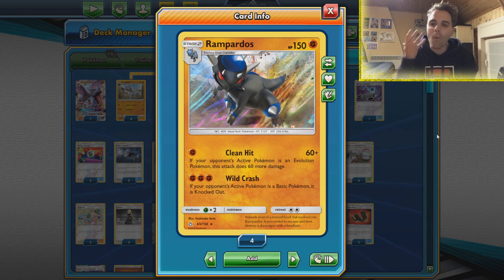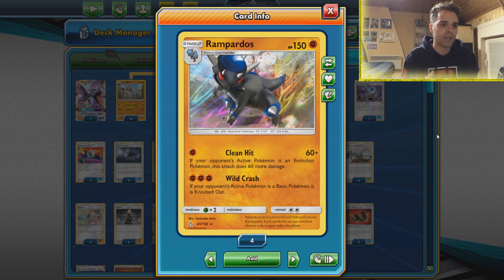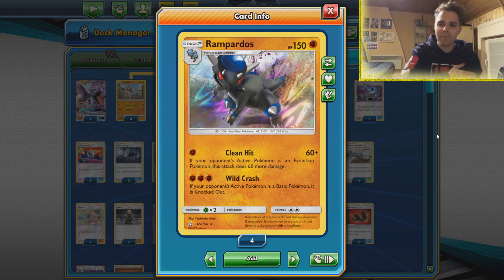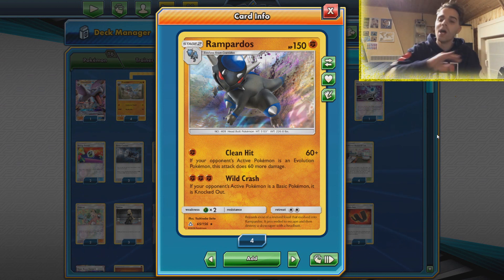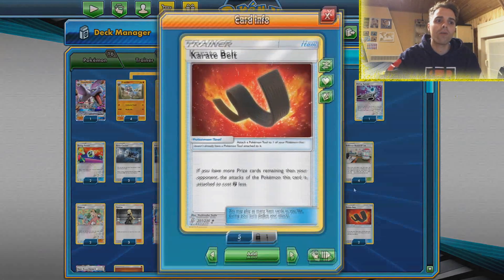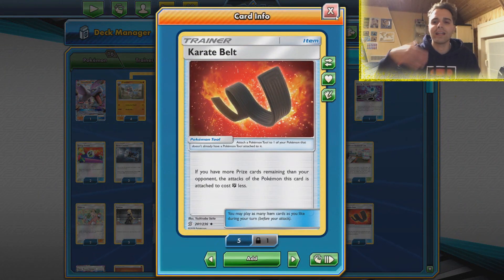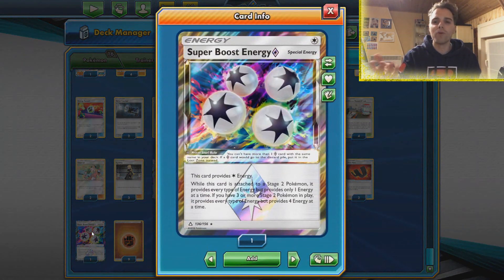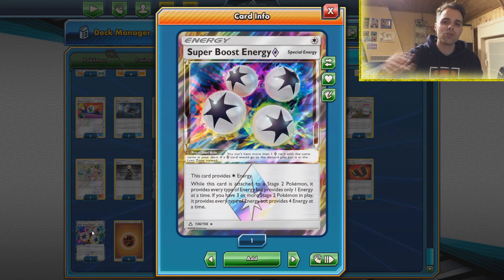With Rampardos we have Wild Crash. For 3 fighting energies we can just knock out the opponent if it's a basic Pokemon, even if it has a bazillion amount of HP — let's say an ADP of 280 HP, well automatically knocked out. We have Karate Belt to reduce the attack cost by 1 fighting energy if we're behind in prize cards. We also have this amazing way to use Super Boost Energy if we can get 3 Stage 2s on our field.